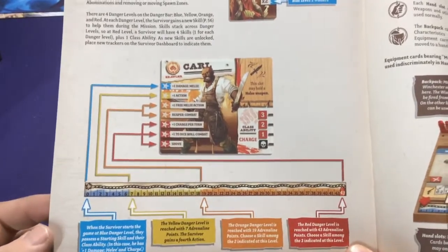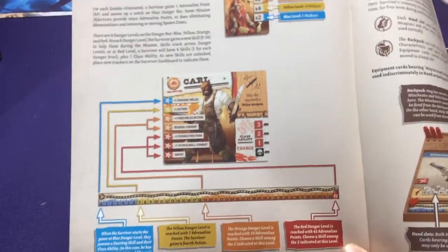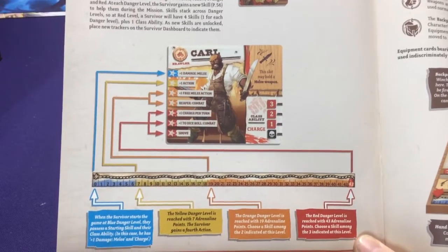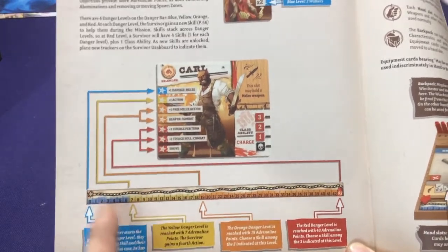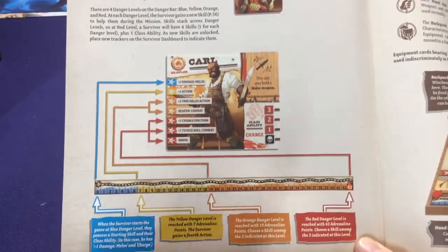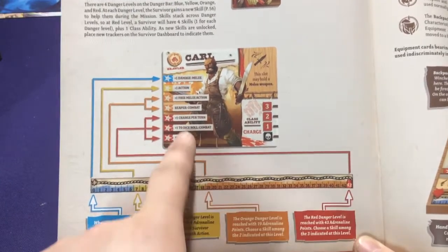There are bounty weapons you can get by completing certain missions, which is really fun. All survivors have various stats and a signature weapon slot - they can hold a special weapon there, otherwise they can use any weapon. Anyone can use melee or ranged, pistol or rifle, it doesn't matter. Down here is your XP - called AP for adrenaline points here. As you defeat zombies or complete missions you gain AP. You start in the blue and get your character's blue ability, then unlock yellow, then at orange you pick one of two orange abilities, and when you hit red you pick one of their red abilities.